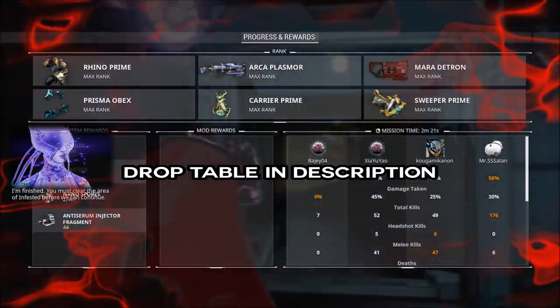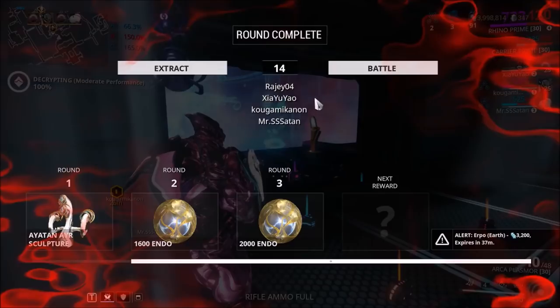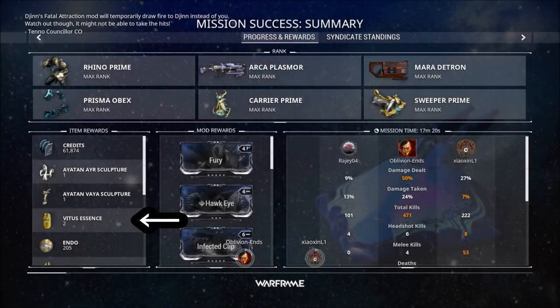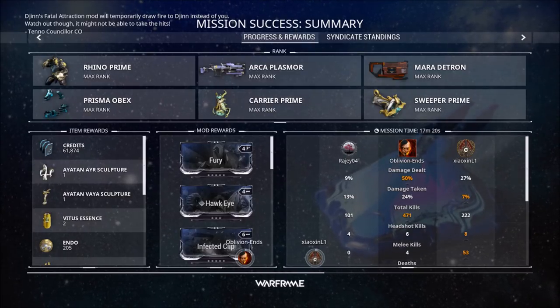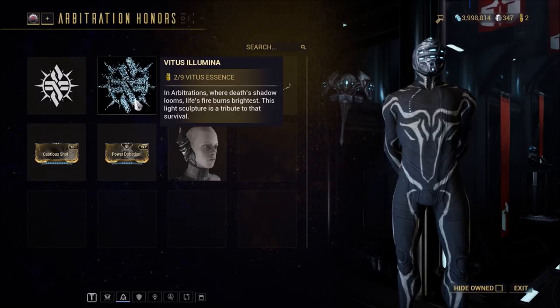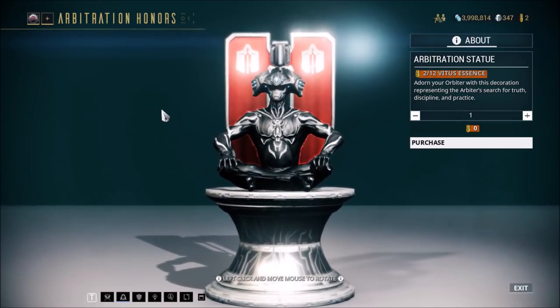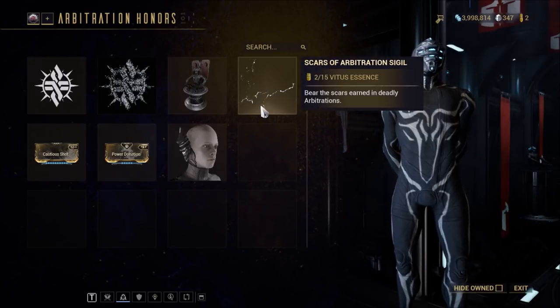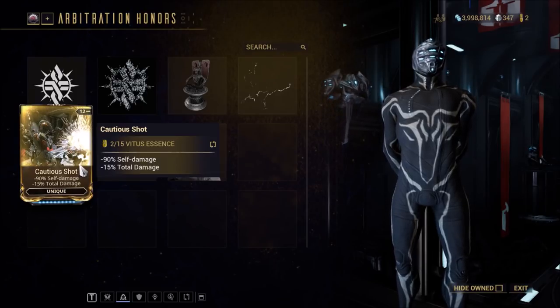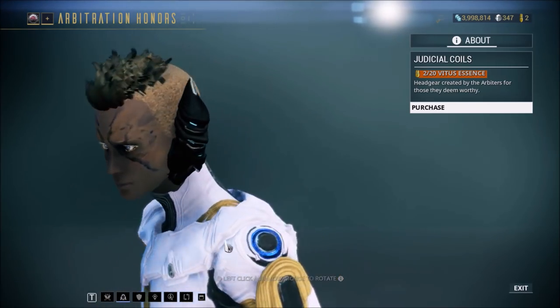The rewards table is in the description down below. Once you complete an interval, you'll receive the reward for that rotation as well as a Vitus Essence. Vitus Essence is an arbitration-exclusive currency that can be used to purchase exclusive items from the Arbiters of Hex's NPC. They are as follows: the Vitus Emblem costing 3 Vitus Essence; the Vitus Illumina costing 9 Vitus Essence; the Arbitration Statue costing 12 Vitus Essence; the Scars of Arbitration Sigil costing 15 Vitus Essence; the Cautious Shot mod, which deducts total self-damage at the cost of total overall damage, costing 15 Vitus Essence; the Power Donation mod, sacrificing individual power strength for the team, costing 15 Vitus Essence; and finally the Judicial Coils costing 20 Vitus Essence.